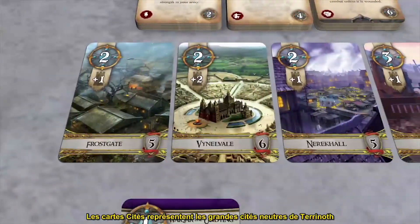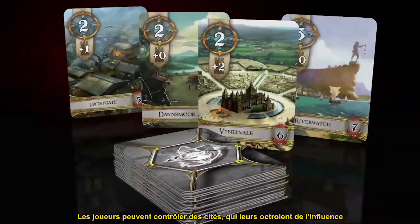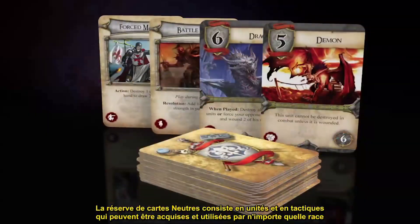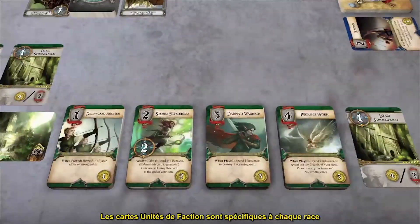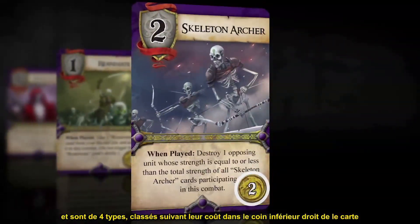The city cards represent the great neutral cities of Tyranoth. Players can secure cities, which provide them with influence. The neutral card pool consists of units and tactics that may be acquired and used by any race. Faction unit cards are unique to each race and come in four different types, which are classified by their cost in the lower right corner of the card.